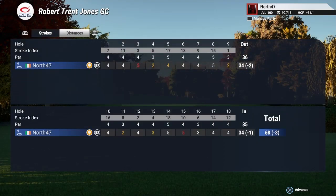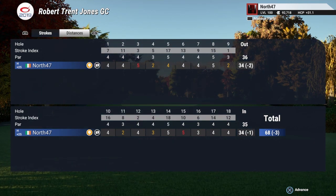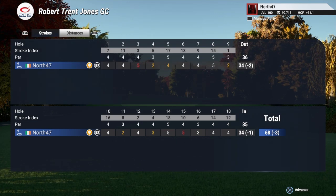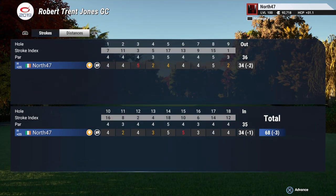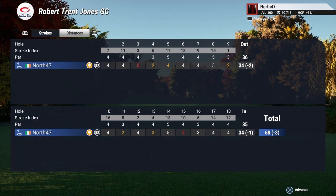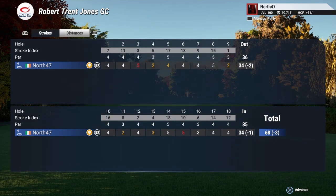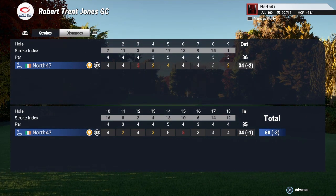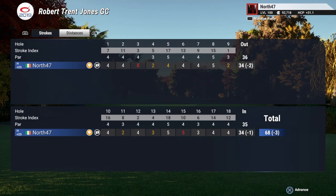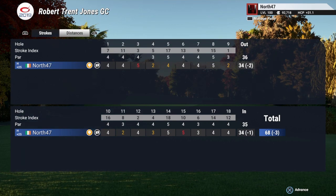A pretty solid round — just got the two bogeys, and a good run of pars as well. That has been Robert Trent Jones Golf Club, another fantastic course designed and recreated by Aces Are Wild here on the channel for the course challenge series. If you did enjoy it, drop it a like, and if you're new to the channel, make sure to subscribe and click that bell icon to keep yourself notified of all future uploads. Until the next one — take care, have yourselves a good one, and bye for now!